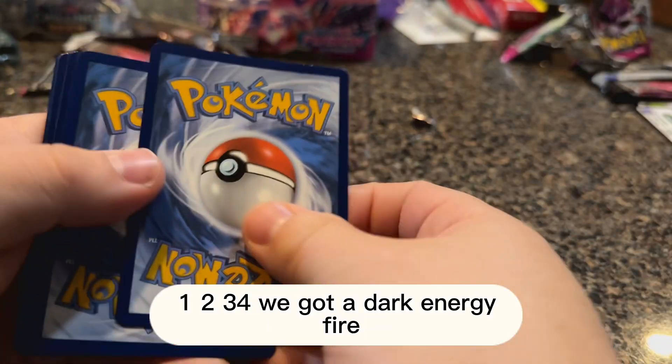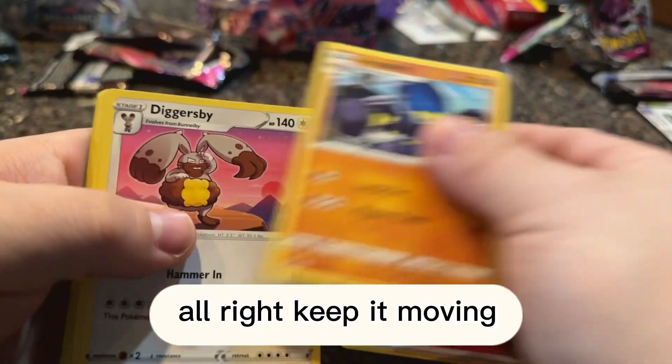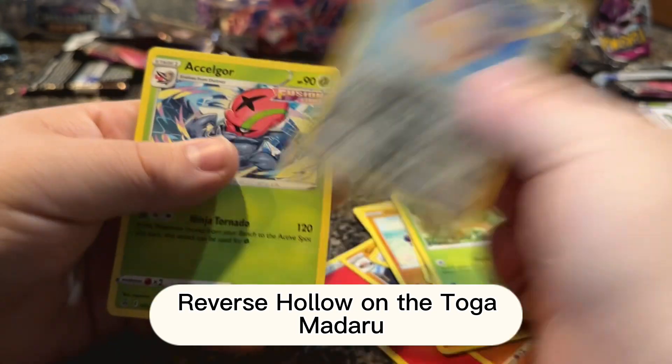One, two, three, four — we got a Dark energy, Fire. That's what I said. Grubble Lock, Diggersby, Sydney, Tynamo's Aurora, the Shellder, Caterpie — reverse holo on the Togekiss and Darumaka.